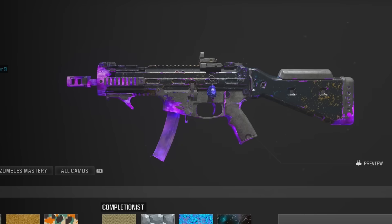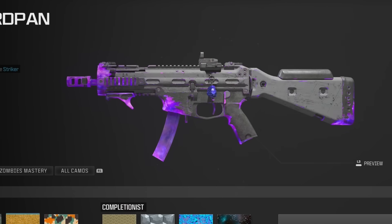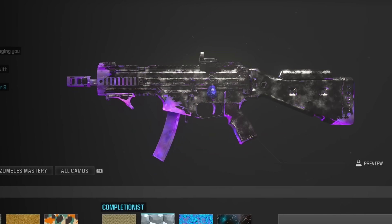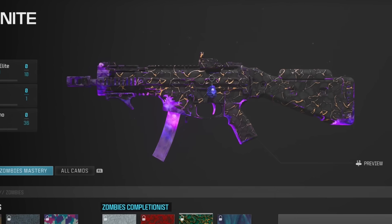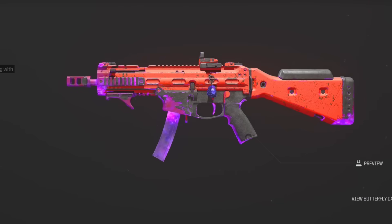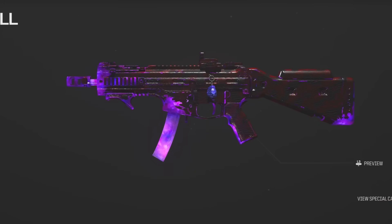Let's take a look at some camos on the blueprints. For the Striker 9, here's what various camos would cover — there's Gold, Gilded, Forged, Priceless, and Interstellar which looks pretty cool. Here are some of the mastery ones for Zombies to give you an idea of coverage — not too bad, not great but not too bad. Here's some bold colors, and the event camos as well.